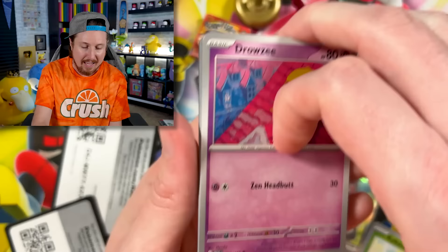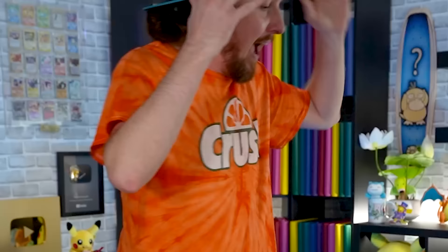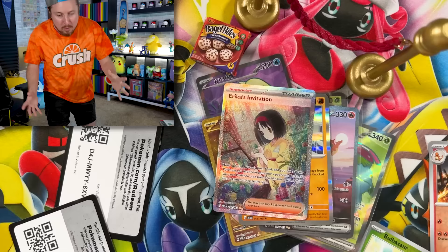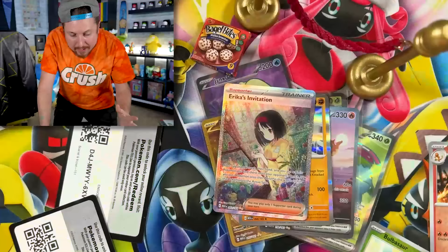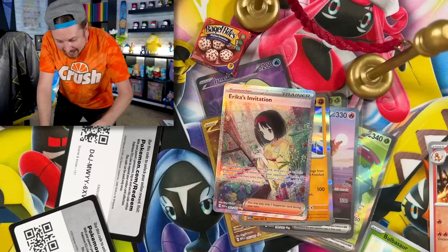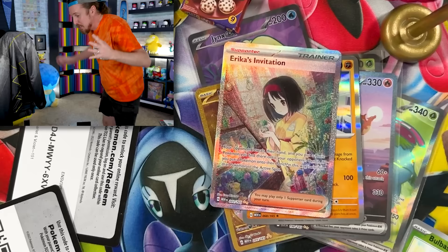The only way you can buy 151 booster packs is through products like these — you can't buy them as single packs, but this is the closest you can get. We got Drowzy, Bulbasaur, Growlithe, Hitmonchan, Charmeleon. What is going on here, Breaking Family? What is up with today's Pokemon card opening? I don't even know what to say — Gold Mew EX, Charizard EX, and now Erika's Invitation Special Illustration, back to back to back!